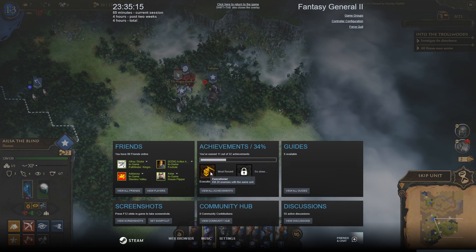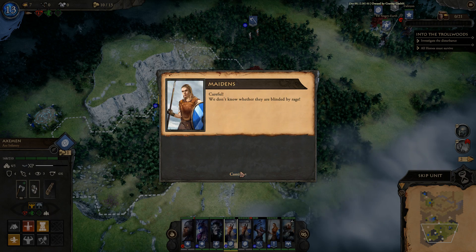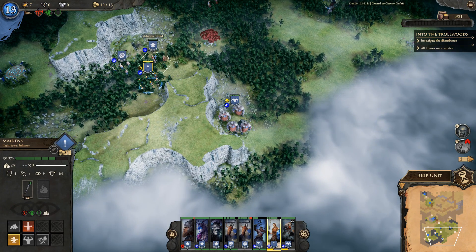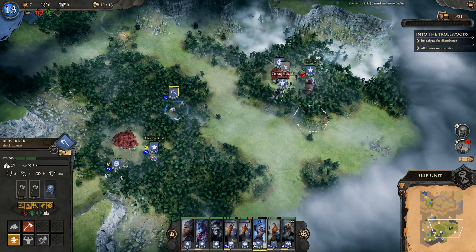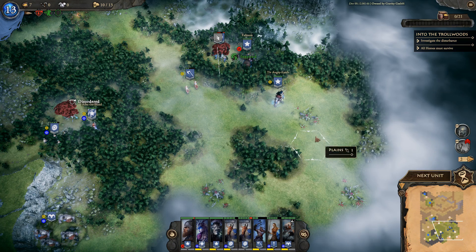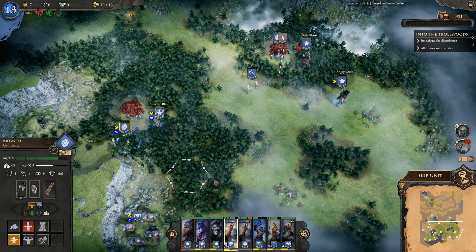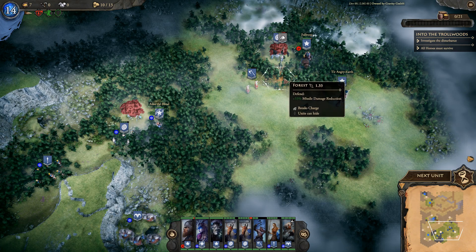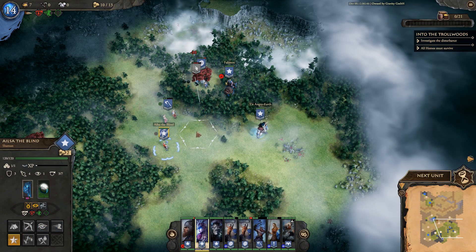Wolves appear. I get an executioner achievement — killed 20 enemies with the same unit. Falirson is a beast riding a beast! Wild trolls are neutralized — we've already read that. Exploring their cave but someone's already plundered it, which is not unexpected. Reading through more explored locations we've already seen.